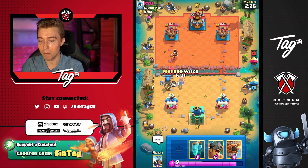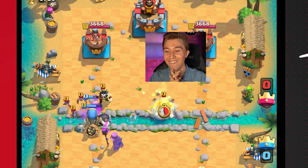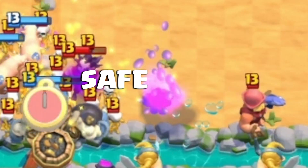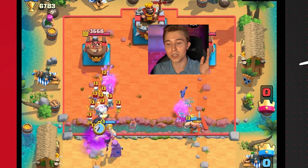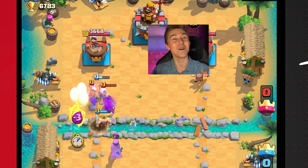So I'm gonna go in for a Mother Witch here, sauce out some value. Let's go! He's gonna go pull the Piggies instead of pulling the Giant Skeleton — this is phenomenal! And then we drop our Elite Barbarians there so he doesn't even pull the Giant Skeleton. The bomb goes kaboom and he loses absolutely everything at the river, and he hasn't even seen the clone yet.